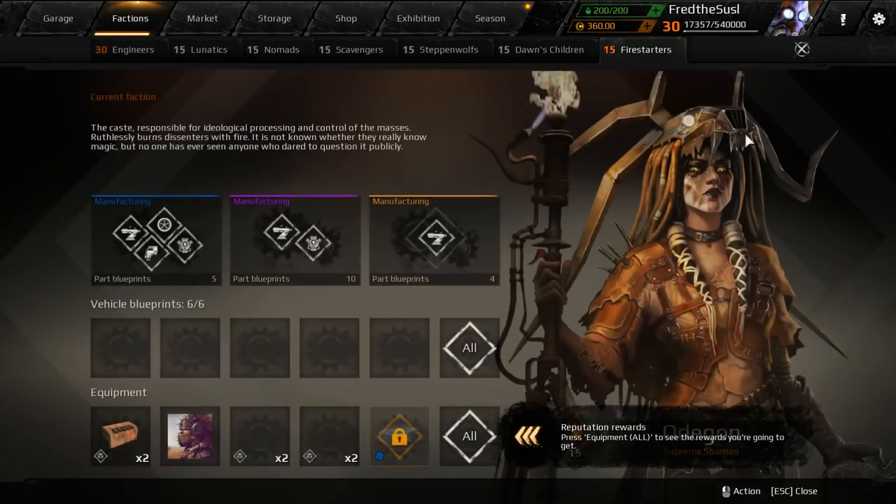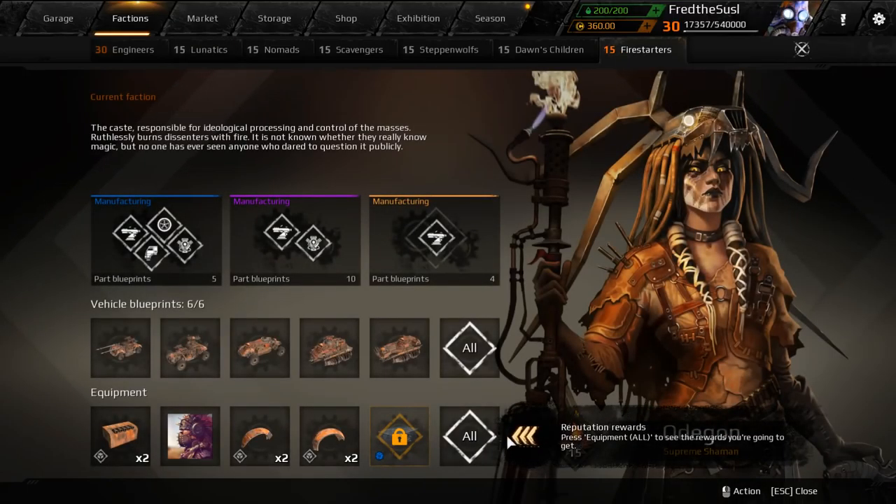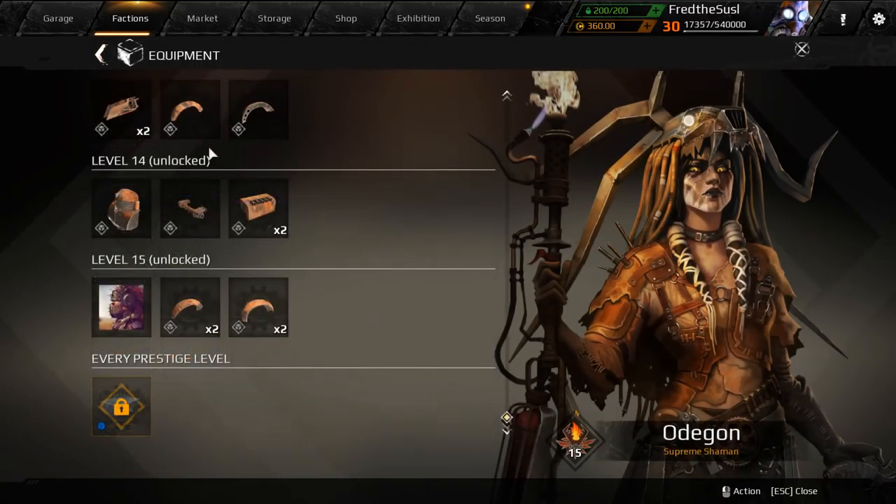Hello everyone, SusuGamer here and welcome back to another Crossout episode. We have a new update called 0.9 and with this update we have a new faction. I'm not going to explain every item with full detail because I already made videos about them, but let's summarize the new faction.